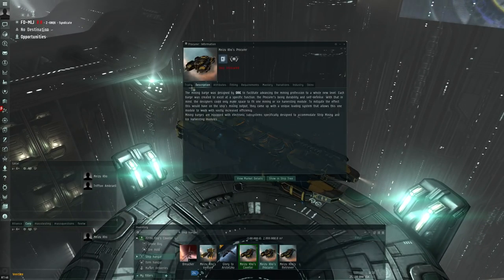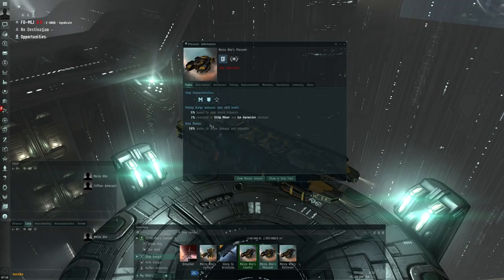Starting with the Procure, the smallest one: 5% bonus to ship shield hit points — not bad against ganks — 2% reduction in strip miner and ice harvester duration, and 50% bonus to drone damage and HP. This is obviously what you want if you want to defend yourself against pirates or NPCs and last longer in the belts. The Procure has two defensive bonuses and just that 2% reduction in strip miner and ice harvester duration.